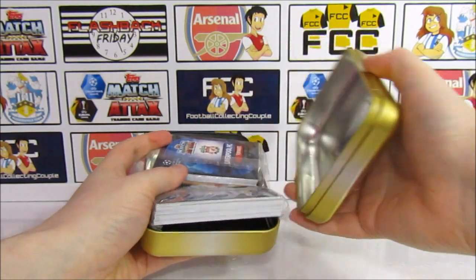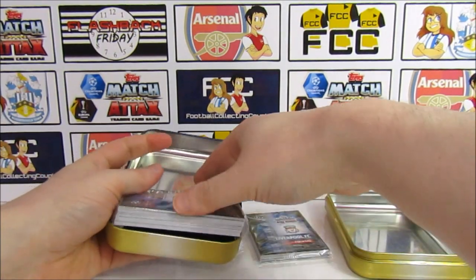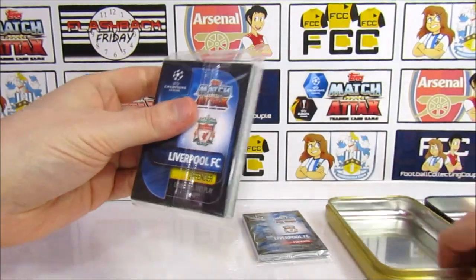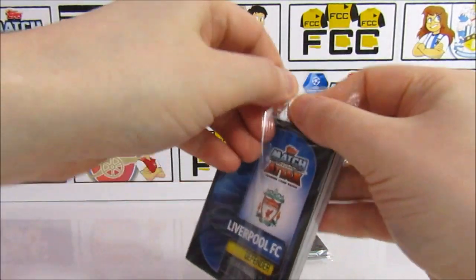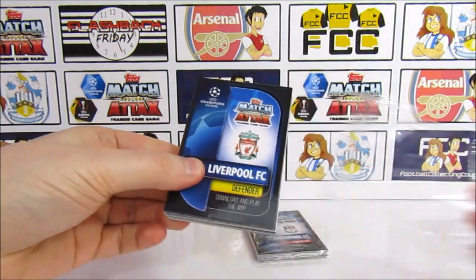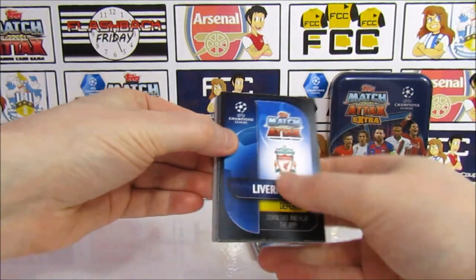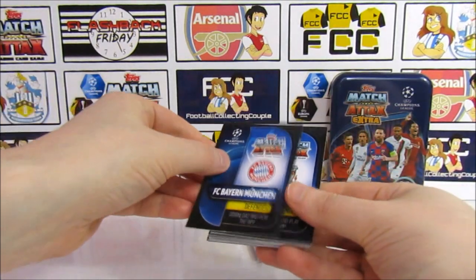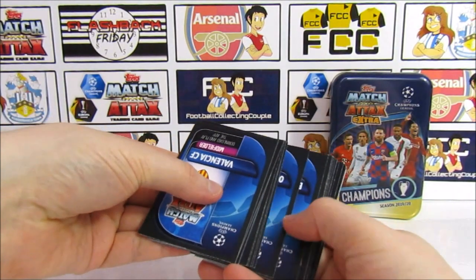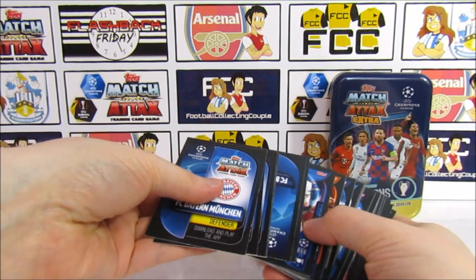There are actually two little packs inside. I'll take the big one. So this pack will mainly be the base cards and the 6 special foil cards. Actually it looks like all of them might be inserts — nope, those are the inserts.